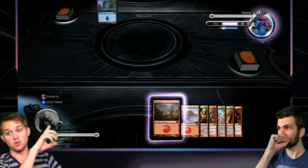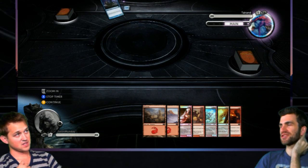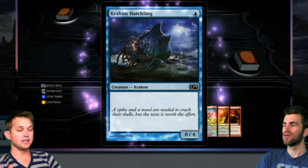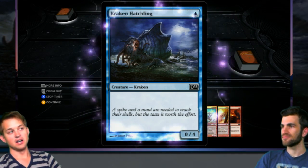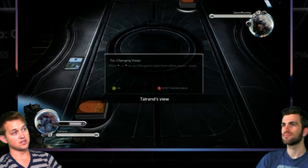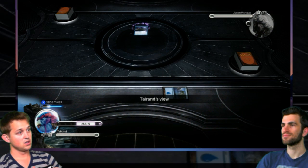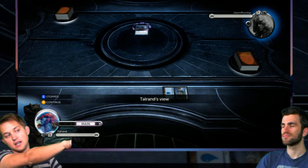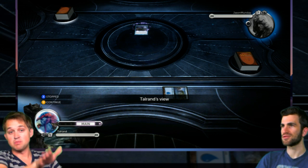Now it's his turn. He did not get to draw a card because he went first — that's one bad thing about going first. In this game, when somebody plays something you get a chance to respond to it. I just switched over to his view and you can see he put down one land and then turned it sideways, which means he spent it. It's also called tapping. You can only lay one land down per turn.